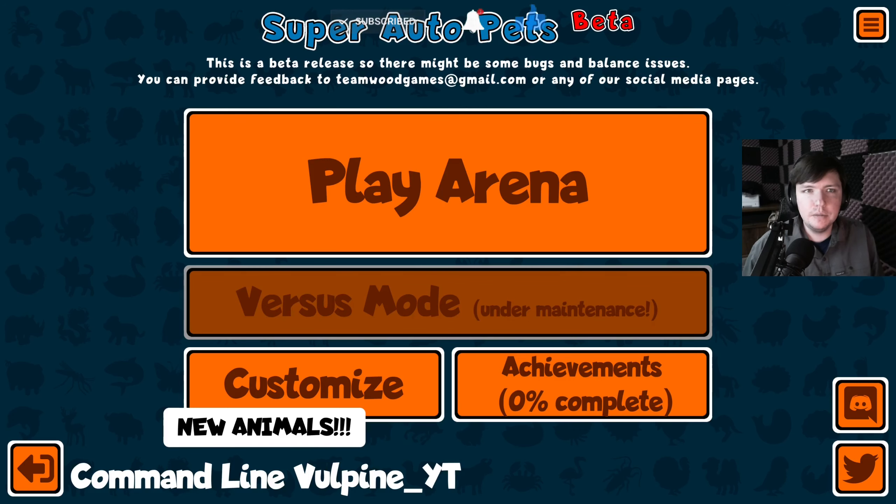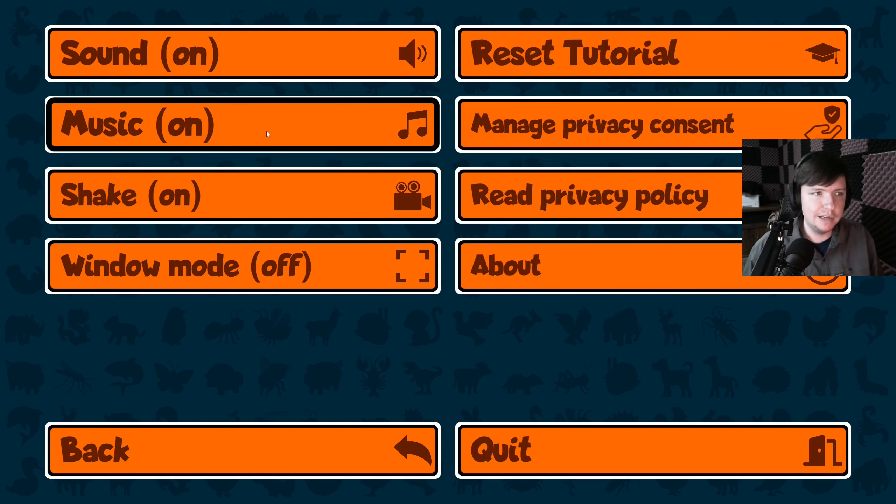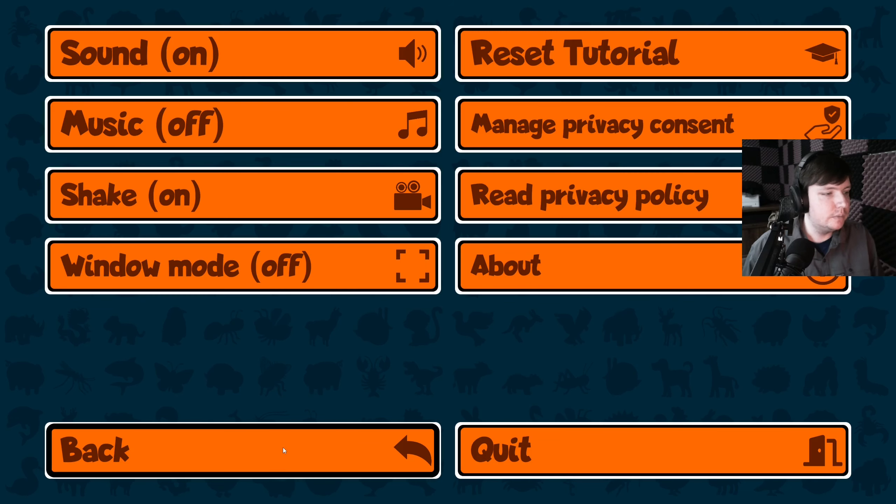Howdy folks, Command Line Vulpine here. Welcome to Let's Play Super Auto Pets. This game is taking the internet by storm lately — it's like the video game version of Squid Game right now, everyone's playing it. We're going to give it a go. It's free on Steam, still in early access. It's an auto battler, but it's not like the other auto battlers out there like Team Fight Tactics.